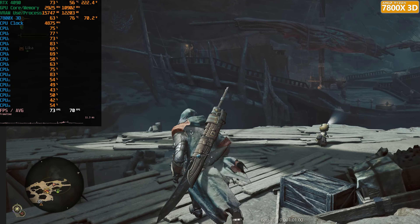Frame generation might be a necessity here. With FSR Frame Generation, that takes us close to 100 FPS — it actually doubles our FPS in this case. I would say it's really a no-brainer to use FSR Frame Generation with the Ryzen 3000. It definitely looks a lot more fluid than playing at 50–55 FPS. It's good that they added FSR Frame Generation on top of DLSS Frame Generation, because we didn't really have that in Dragon's Dogma 2. And there are no stutters like there were in Dragon's Dogma 2 either, which is a nice plus.